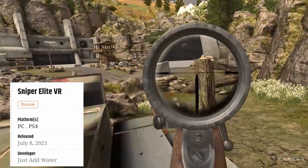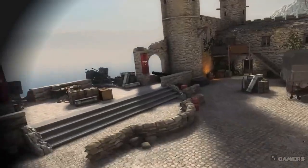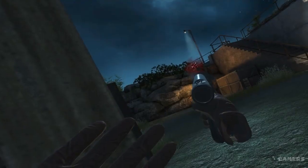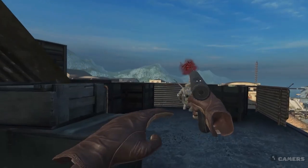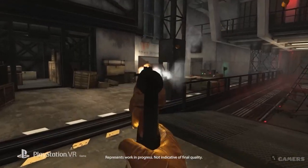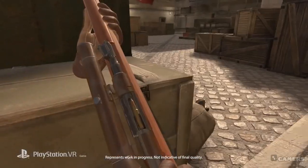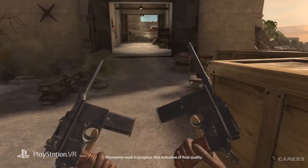Sniper Elite VR puts the players back into the Italian setting of the fourth game in the series. Players are participating as members of the Italian resistance. The throwaway story is B-movie level, but the action, open levels, and sniper mechanics are superb. Sniper Elite VR has an accessible arcade-like feel compared to the console version, as it rewards the player for their creativity and stylish kills. More importantly, handling the rifle is accessible to all and feels natural and satisfying. PSVR owners also benefit from using the aim controller, which adds a layer of almost unparalleled immersion.